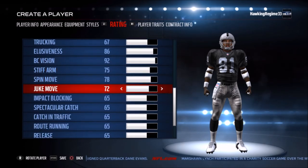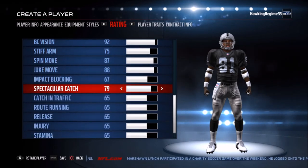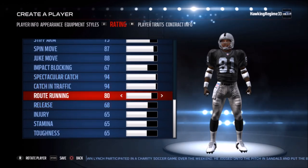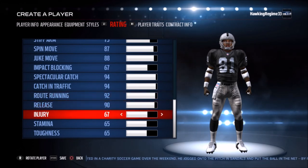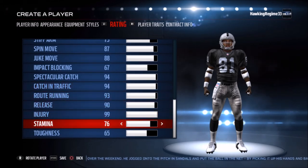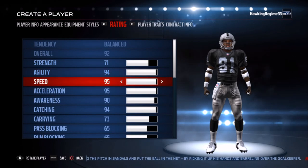The 95 kick and punt return rating is definitely exaggerated — I definitely boost some of his particular ratings a little bit too much. You can just look at the Ultimate Team page if you really want an accurate Madden rating. I kind of boost it up just to make it more fun if you ever want to use the player in-game. I boost pretty much all of his ratings up a little bit, so just take that into consideration when you're creating him.